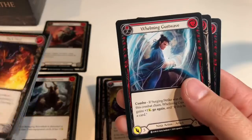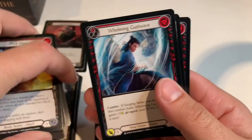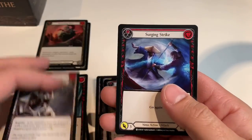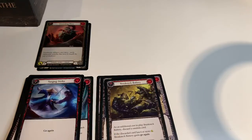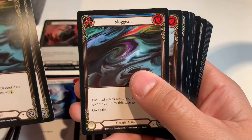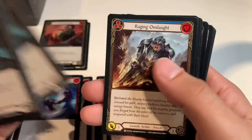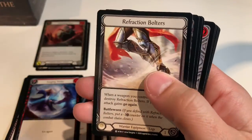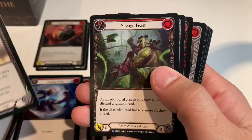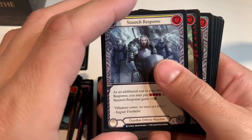Sorry for that distraction — those are all commons. Let me finish before I shove them over there. Whelming Gust Wave, Ironsong Response, Surging Strike, Sluggism, Barraging Brawnhide, Sluggism again — okay that's weird — Raging Onslaught, Refraction Bolters, Savage Feast, Staunch Response.